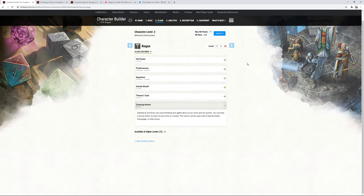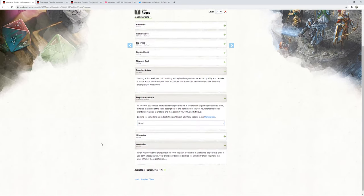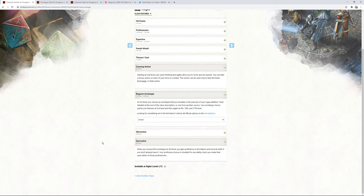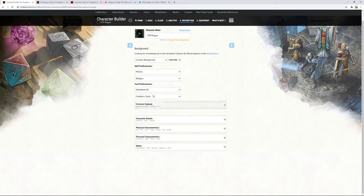At Rogue 3 we choose our Roguish Archetype — we're going with the Scout. This is where the extra skills come in: we automatically gain proficiency and double proficiency bonus effectively in Nature and Survival. So now we have expertise in Stealth, Nature, and Survival, plus Thieves' Tools. For background, I'm recommending Outlander — excellent memory for maps and geography, recall general layout of terrain, and can find food and fresh water for five people.